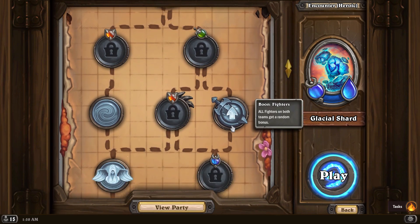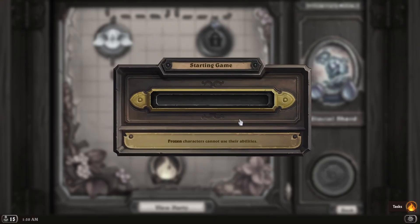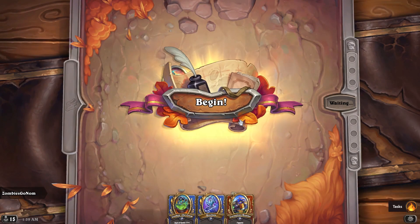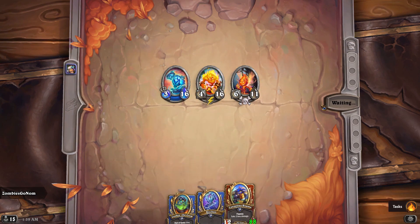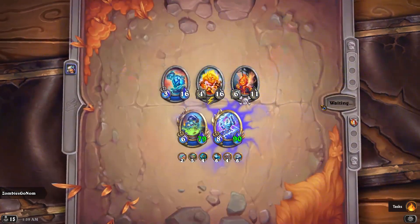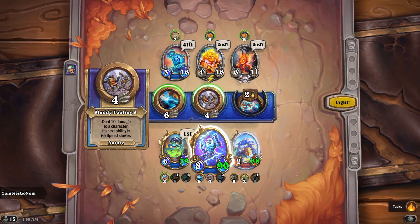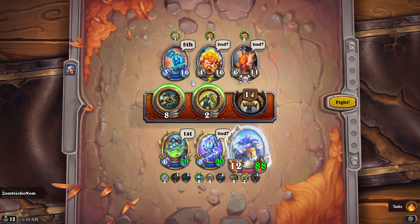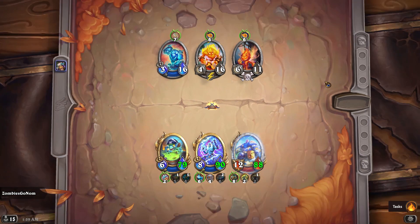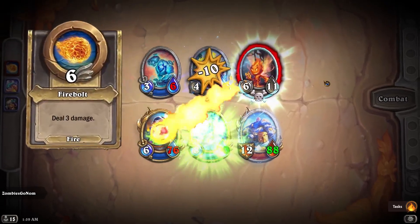Here I can see I have the Boon Fighter, which is what I'm looking for. Usually it's only one or two nodes in before you can grab it. Sometimes it won't be the boon you want — there's an equal chance it rolls any of the options, so it won't be Boon Fighter every time. That's okay though, because you can basically instant-concede your run, restart it, see if it's there, and if not just re-roll. You should be able to get it done very quickly using this method.